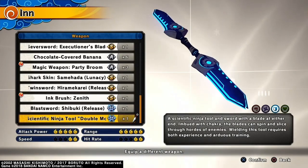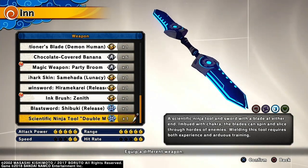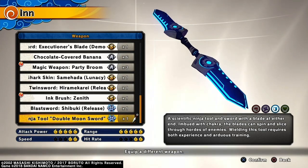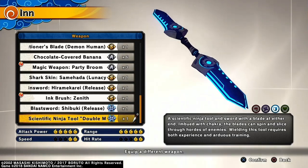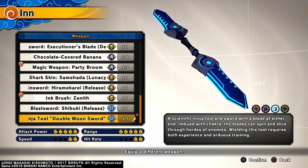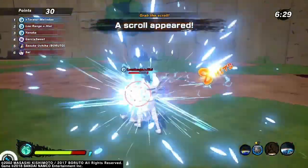It's an OP build — swift step, obviously in sage mode. The new weapon is a scientific ninja tool and sword with a blade at either end imbued with chakra. The blades can spin and slice through hordes of enemies. Building this tool requires both experience and arduous training. That's all fire, trust me — you already know the vibes.